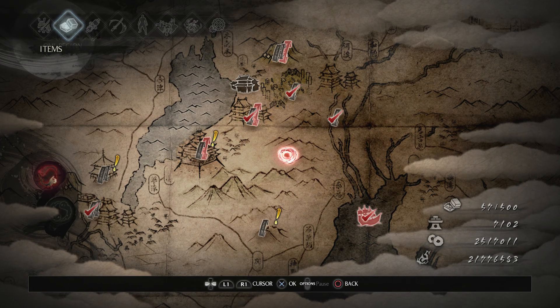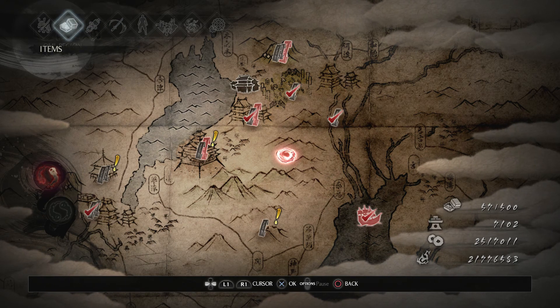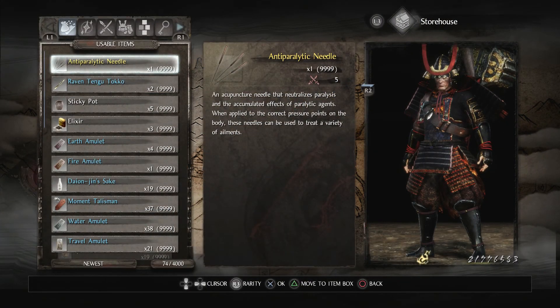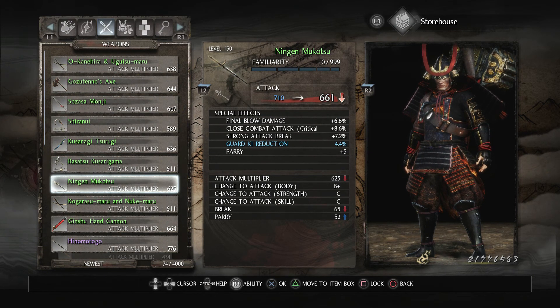We should probably begin with the gear. So I want to go to my storehouse and pull out the spear — the Nenjin Mukatsu — because that's what I'm gonna be using. Send that to my inventory.